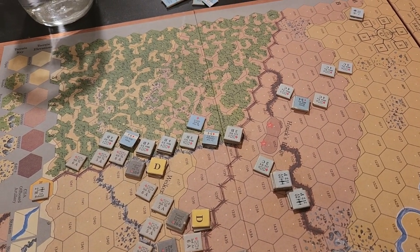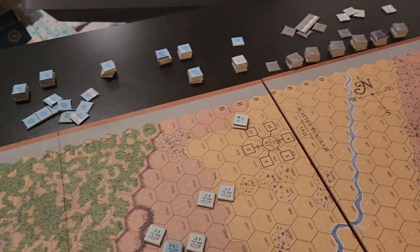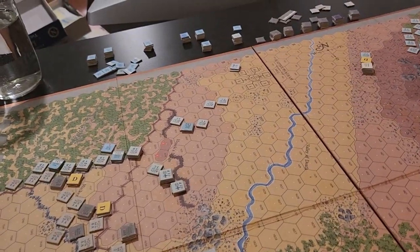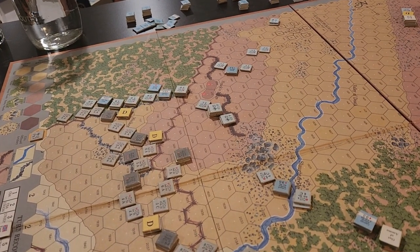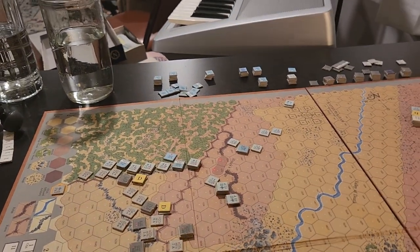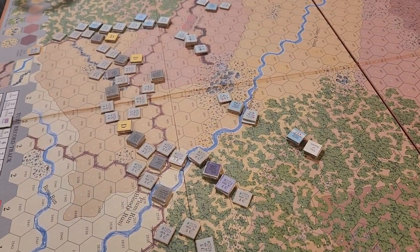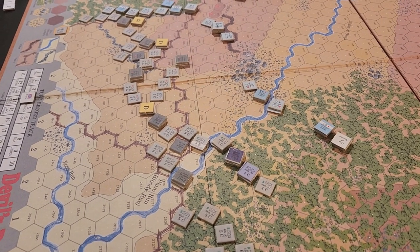On turn four the Confederates are probably going to charge and melee the 86th New York, which is going to be a problem. Coming in at section B we should get the 40th New York as reinforcement. So this wraps up turn three — next will be turn four.